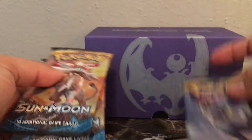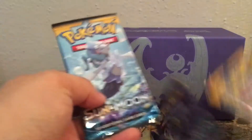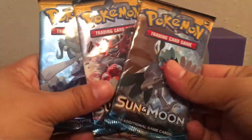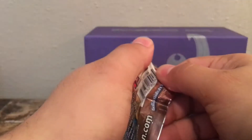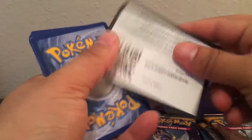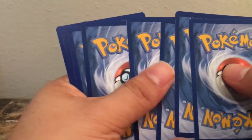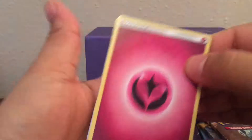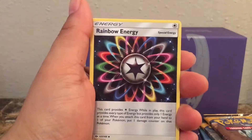The camera tipped over — I'm going to close this up. So we have eight packs: one Incineroar, two Lunala, one Primarina, one Decidueye, and three Solgaleo. Let's start off with the Solgaleos since that's the one we have the most of.